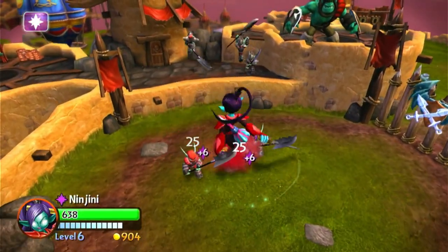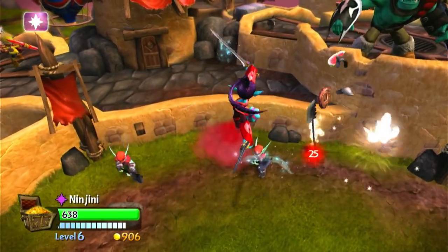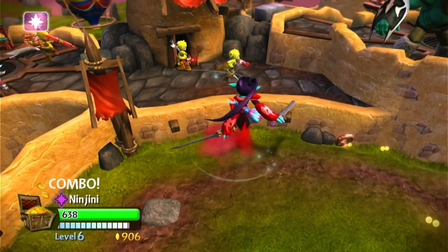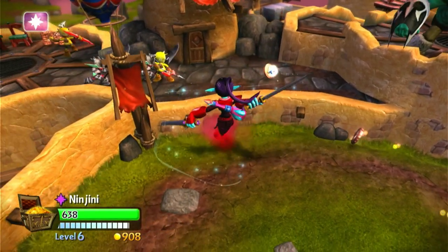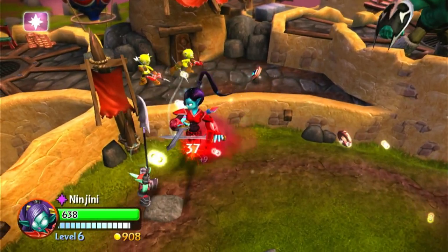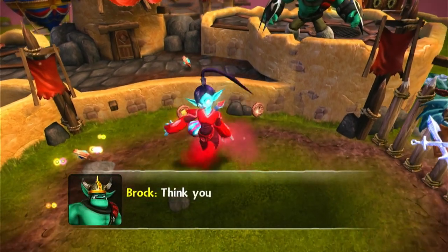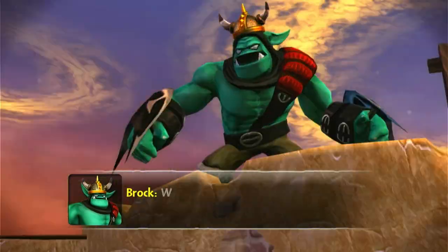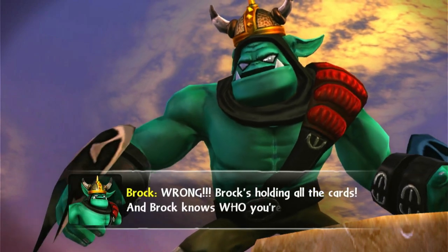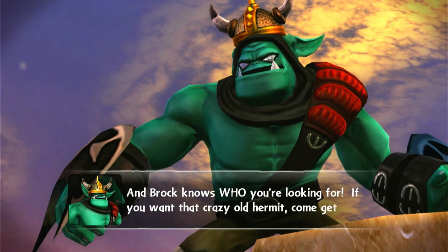They're not going to last very long. Ninjini's so tall she can reach up here — look. Oh, except I knocked that one back where I couldn't reach. Think you can beat Brock that easy? Wrong! Brock's holding all the cards, and Brock knows who you're looking for. If you want that crazy old hermit, come get him.